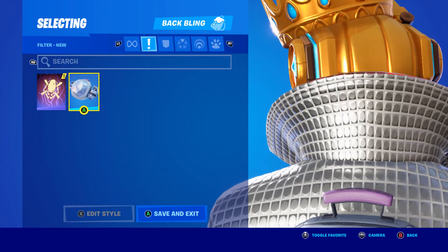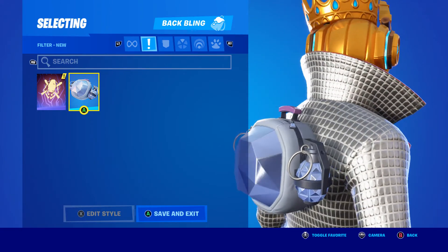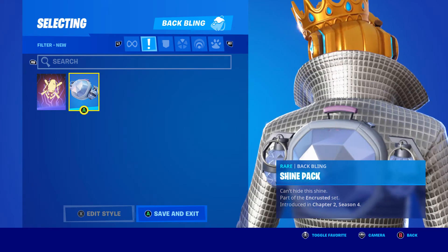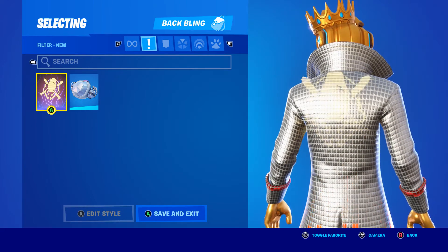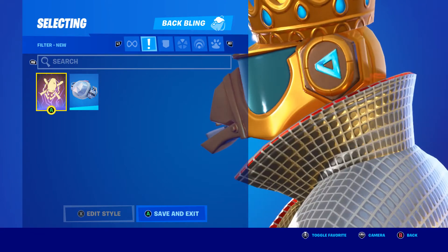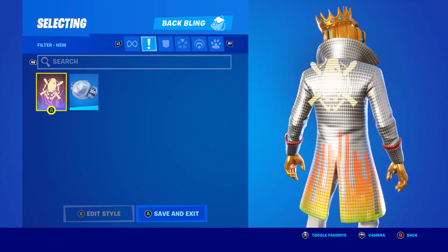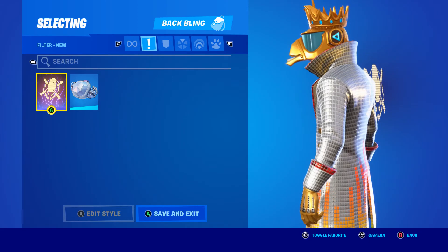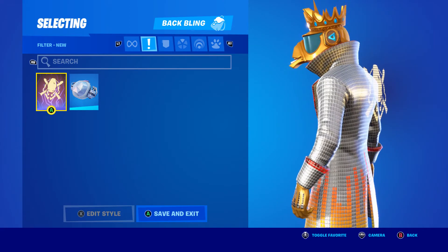For the back bling, the Shine Pack — I already mentioned this, it's pretty cool. I like the diamond grenades on the sides. Then the Battle Legend — I'm not really a big fan of these holographic back blings. This usually just happens when Fortnite doesn't have a good idea for a back bling for a skin. So yeah, holographic back bling.